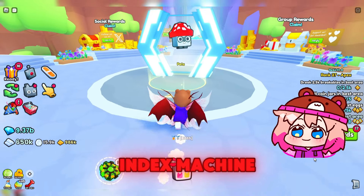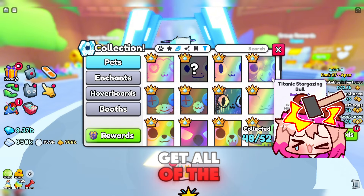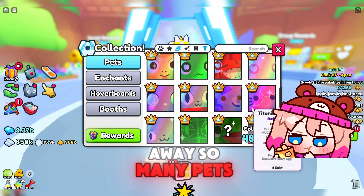Let's go over to the index machine, and we'll do a giveaway. If you followed my last few videos, you'll see I've been trying to get all of the rainbow titanics. The problem is that it's really expensive, especially since I give away so many pets.